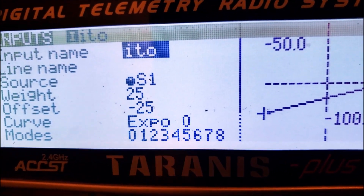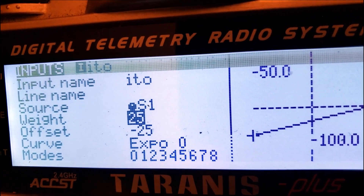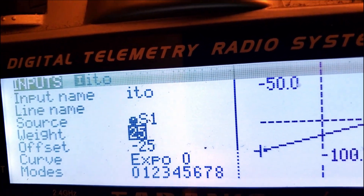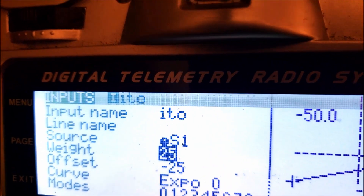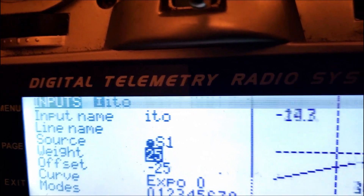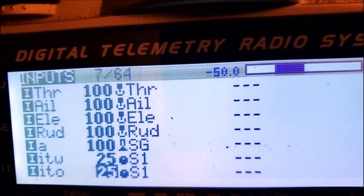We want offset tied to the same source, and this is going to create our offset to be whatever value we want. I have it with a weight of 25 and offset of negative 25. Remember: a weight of 25 gives you values negative 25 to positive 25, and then an offset of negative 25 means it's actually going to be negative 50. So negative 25 minus 25 is negative 50, to 25 minus 25 which is 0. So all the way to the left is negative 50 and all the way to the right is 0.